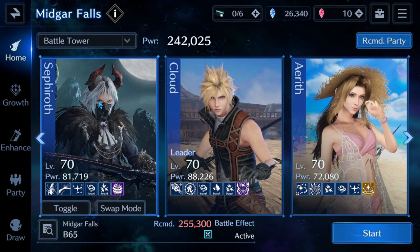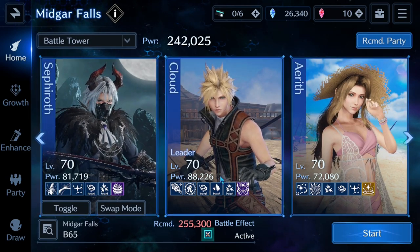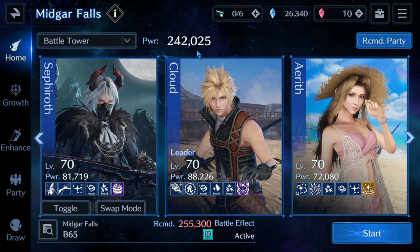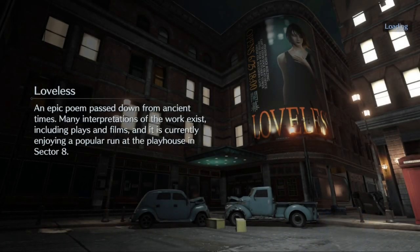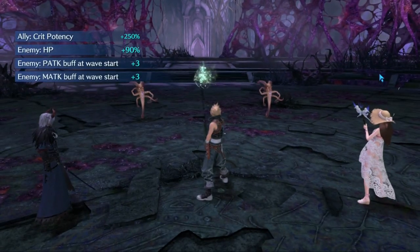I am blind attempting this — I have not tried it before. We're going to see how well this party works. I had everybody boosted up to level 70, so we are running a 242k power level — again, recommended is 255. Let's see what happens. The reason I've chosen to take Sephiroth in as physical...